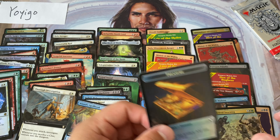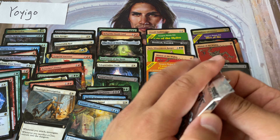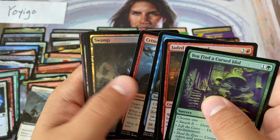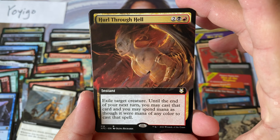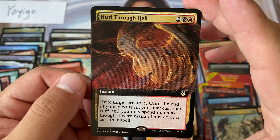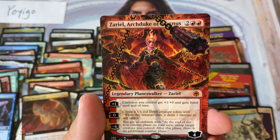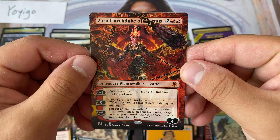Two more packs left, still looking for those borderless dragons, the Tiamat — here we go. Teleportation Circle, Thorough Investigation, Wizard's Spellbook. We have our Dryot the Battle Hammer, Lolo Claim, and a foil extended art Skeletal Swarming. The foiling of the cards looks nice, not too many aberrations, centering on the cards seems good — can't complain. Unt Malison foil rare, Hurl Through Hell — exile target creature. Wow, that's actually really good. Skeletal Swarming, Displacer Beast, and Zariel, Archduke of Avernus — very nice.